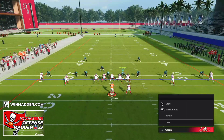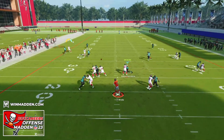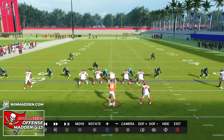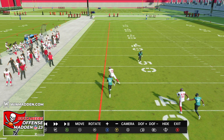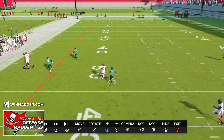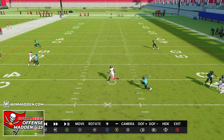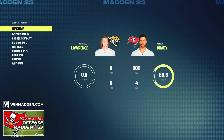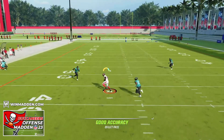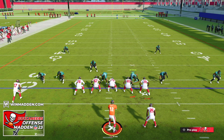The C route does a very good job against man coverage, but you have to trust these throws. It looks covered for most of the route, but the defender trails behind and the receiver comes open. The same applies to post routes — they look scary to throw at first, but one more step and the receiver is way past the defender. Highly recommend going into practice mode against man coverage, developing a scheme and figuring out when receivers are actually open. The focus is finding post routes, C routes, slant routes, and having receivers with good route running and elite abilities.